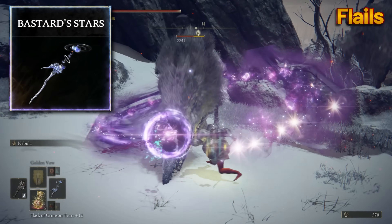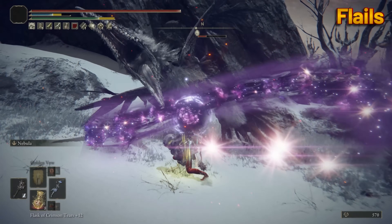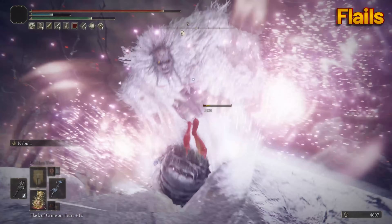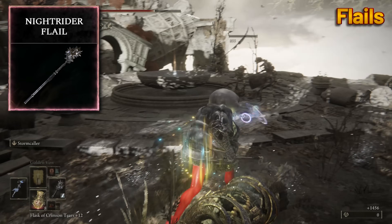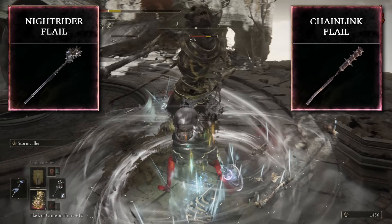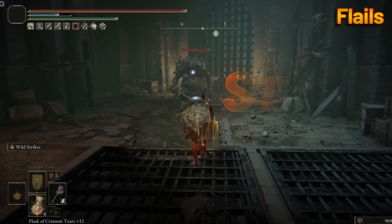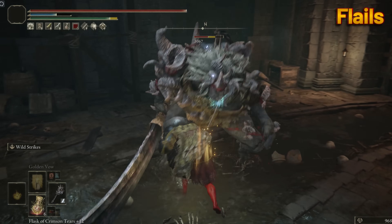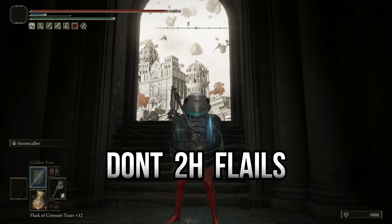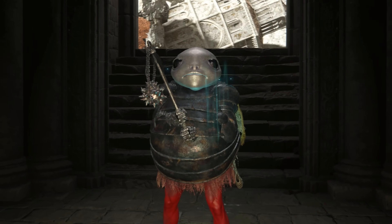Flails. The Bastard's Stars seems to have a lot of potential, but only one or two of those galactic blasts actually make contact with your target regardless of its size, so I don't feel it's as great as some claim. Therefore, I'm going with the Nightrider Flail. The Chain Flail and Nightrider are virtually the same in attack power and reach, but I choose the Nightrider for that sleek edgelord style. It has innate blood loss, so you can use Cold Affinity to proc Frost and bleed — the deadly double whammy. Please do not two-hand a flail; either power stance or wield it normally.